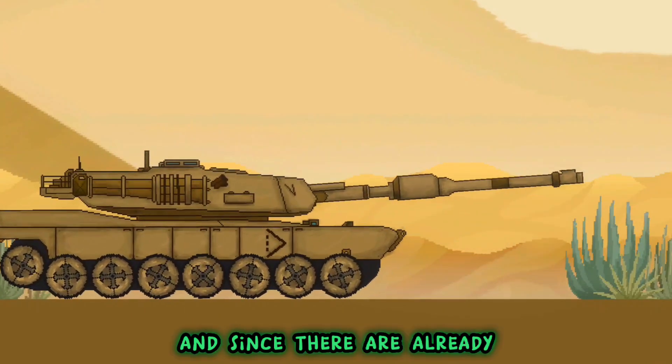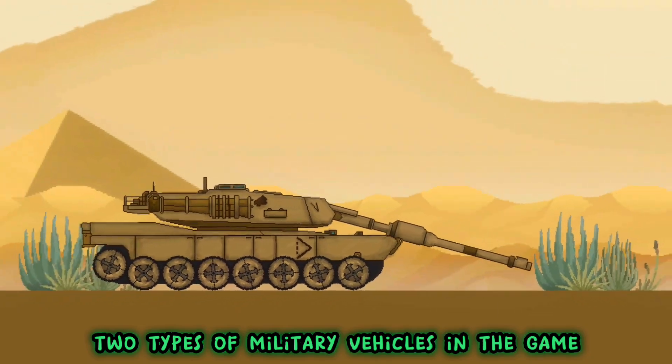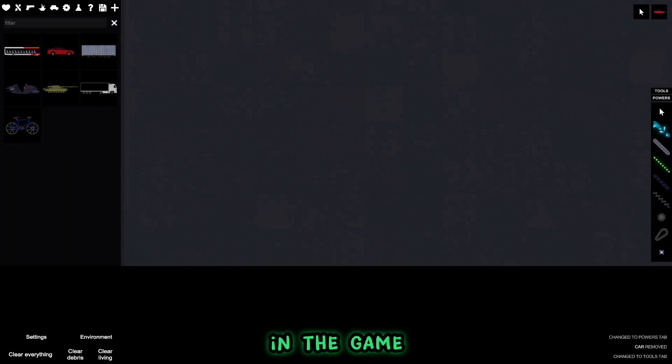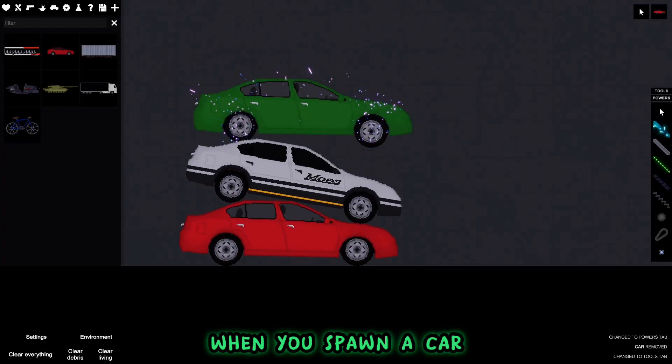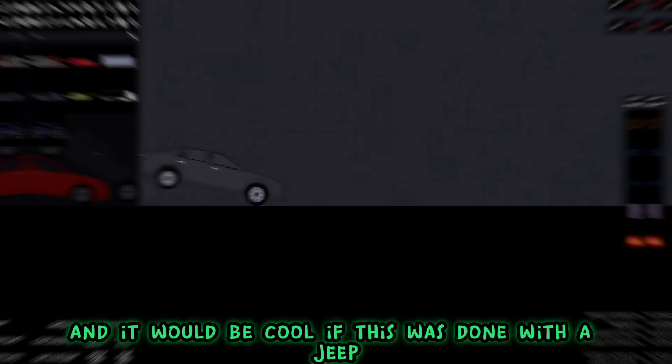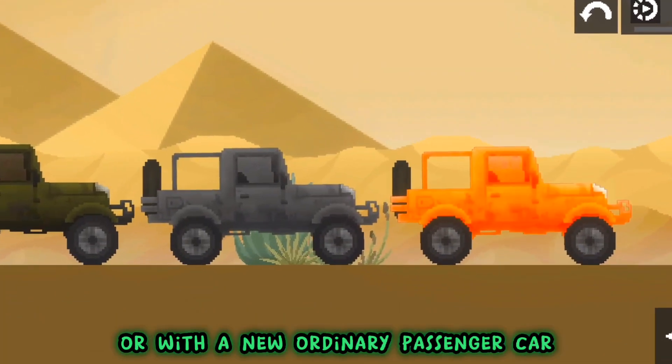And since there are already two types of military vehicles in the game, it would be cool if a tank was added to them. Also, as you know, in the game People Playground, when you spawn a car it can change its color or become a police car, and it would be cool if this was done with a jeep or with a new ordinary passenger car.